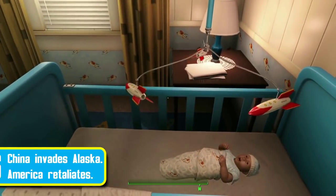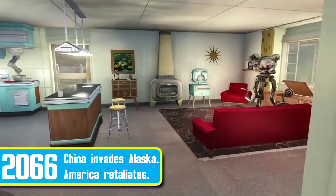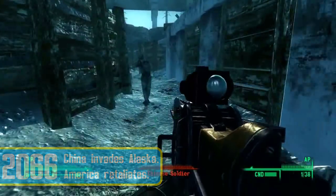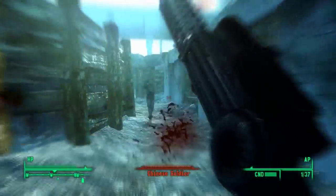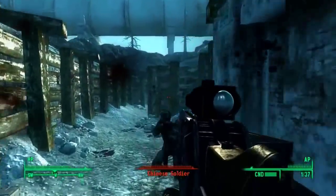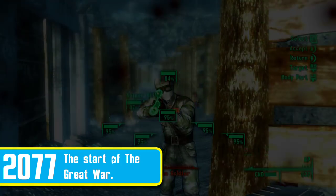In 2066, the resource wars shifted to the other side of the globe. China, their oil reserves exhausted and their economy near collapse, invaded Alaska. This prompted America to retaliate against the Chinese with military force. In 2072, the Chinese-American war ground on. While American power armour proved effective in localised conflicts, it was insufficient to completely dislodge the Chinese forces. In early 2077, the Americans reclaimed Alaska, but this prompted the start of the nuclear bombardment.